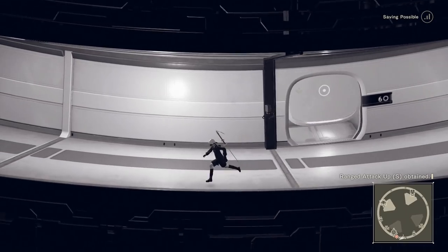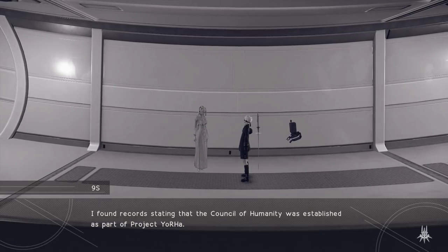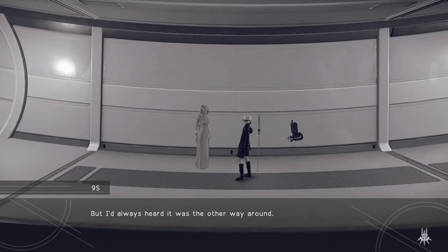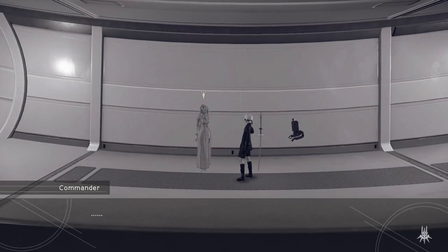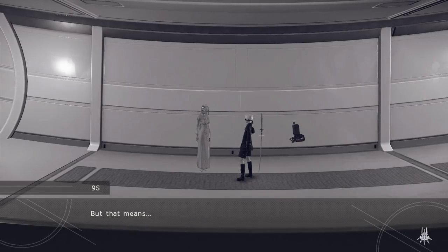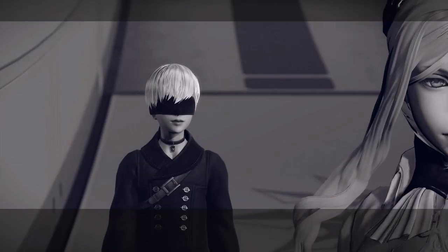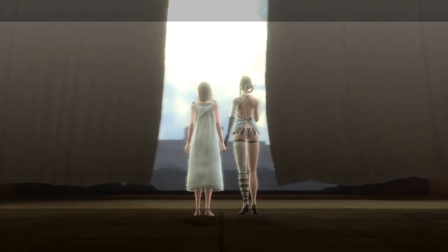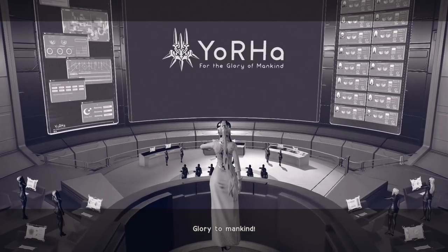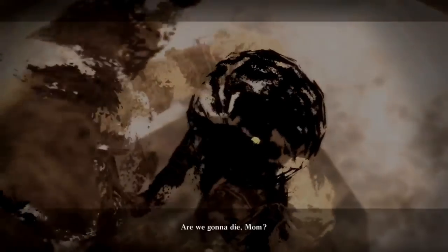9S gets an important call from the commander, and it's here where she drops the biggest bombshell in the game. 9S found records stating the Council of Humanity was established as part of Project Yorha, and the commander confirms: Yes — they installed the Council of Humanity's server on the surface of the moon. That means mankind no longer exists. The relief I felt was due to confirmation that there wasn't a retcon around Project Gestalt failing — the ruse not only tricked the androids, but me as well. The androids were given a god worth fighting for, with the only thing human on the moon being the DNA data of the gestalts stored within a server.